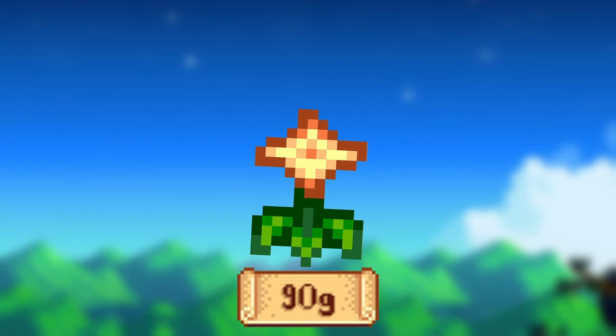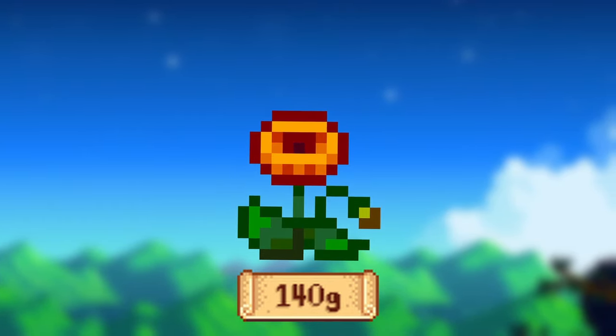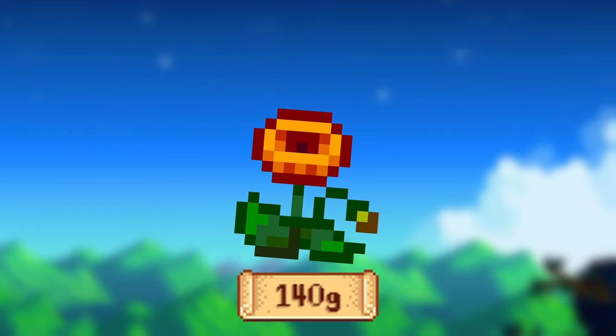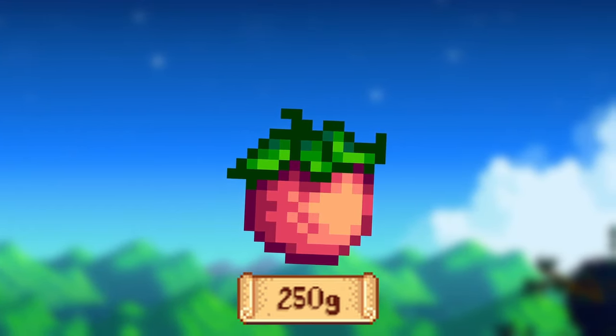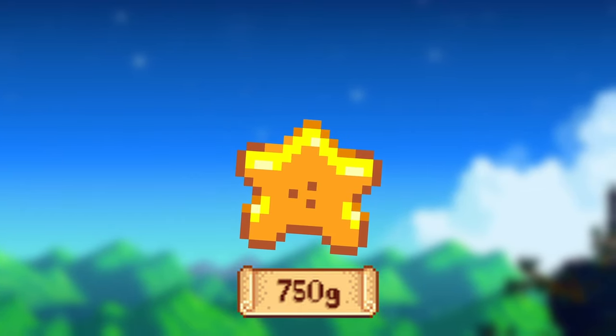Summer Spangles take 8 days to grow and sell for 90g each. Radishes take 6 days to grow and sell for 90g each as well. Poppies take 7 days to grow and sell for 140g each. Melons take 12 days to grow and sell for 250g each.